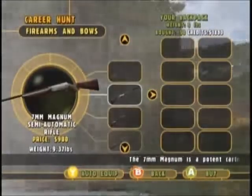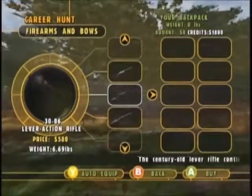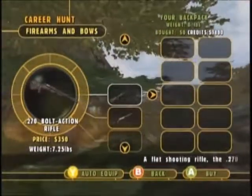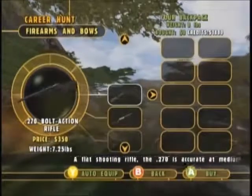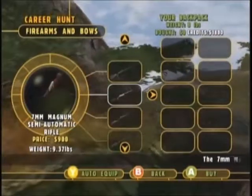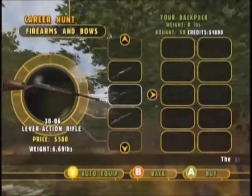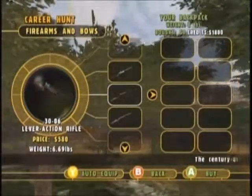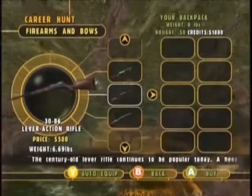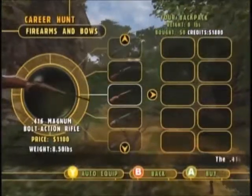You've got a semi-automatic 7mm, and a lever action. I don't like the bolt actions in this game because they take too long — there's too much of a delay between shots, and any hunter will tell you that. The semi-automatic is probably going to be the one I use, even though it's heavy. The lever action is not as slow as a bolt action, but I probably won't use it — even though I love 30-06s, one of my favorite deer rifles.